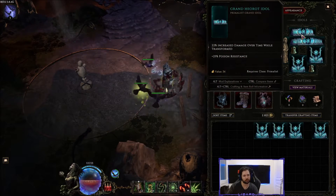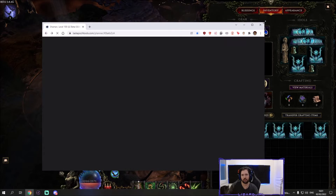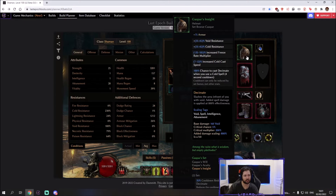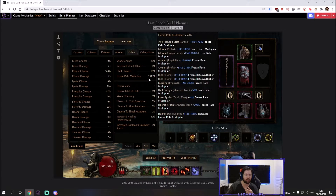I'll link the gear planner in the description so you can see what to prioritize. Purple items in the planner are highest priority, but this is completely playable with yellow gear — I played 90% of the tournament with yellow gear until I found the BiS pieces. You don't even need Gaspar's to start: without it, instead of 5000 freeze multiplier you might have 2000, but you're still hitting the dummy for 300k. It's completely functional.